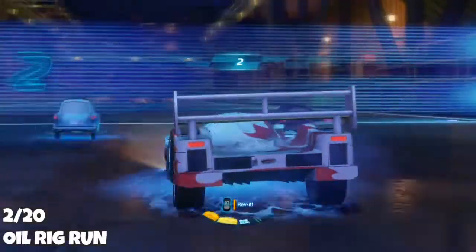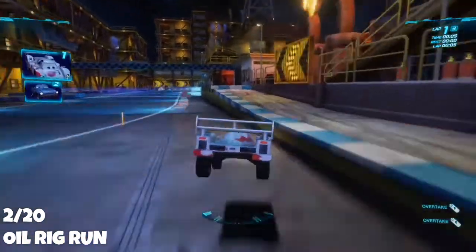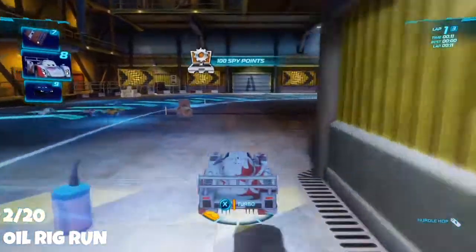The next track is Oil Rig Run. Start the race and drop down this little platform. You'll see the raised ledge on the right — jump up to that and drive down it. You should see it ahead of you, and all you need to do is a little jump and you have it.